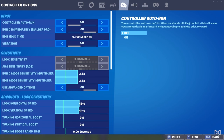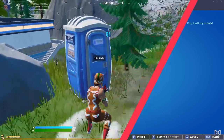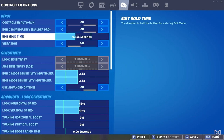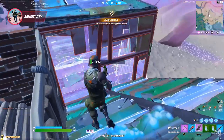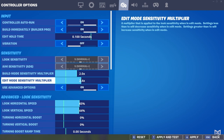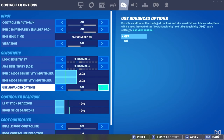Now, what does each setting do? Controller auto-run and build immediately are two settings you need to have on — they allow you to always sprint when fighting and help you place builds instantly. Edit hold time should always be on the lowest so you can edit and build in perfect synergy. Keep vibration off as it may be distracting in intense fights. Your edit and build mode multipliers make your sensitivity faster by the amount you set, and should always be around 2.0.